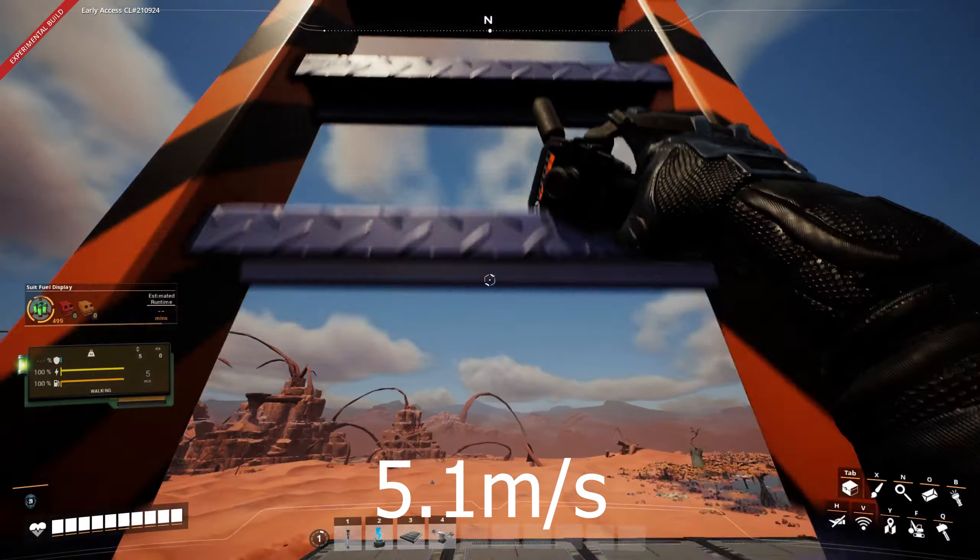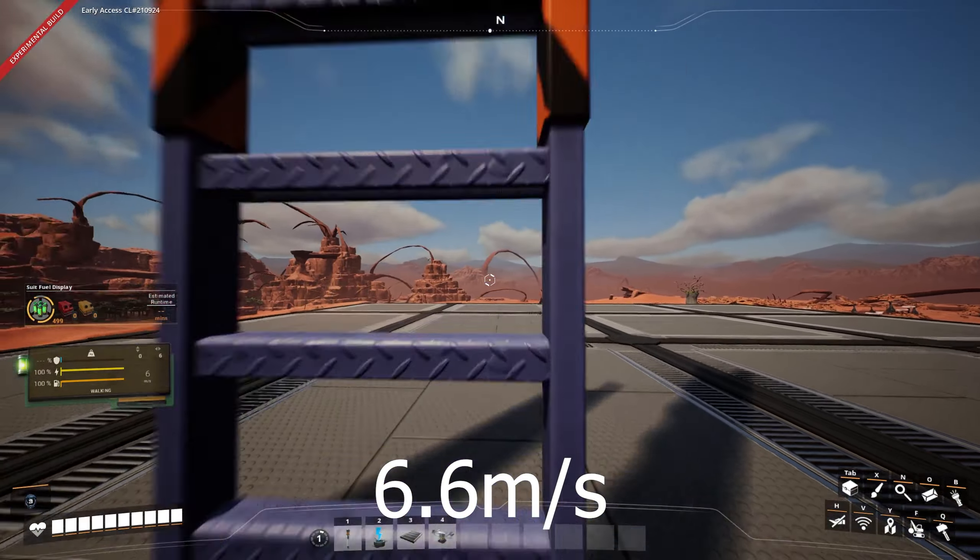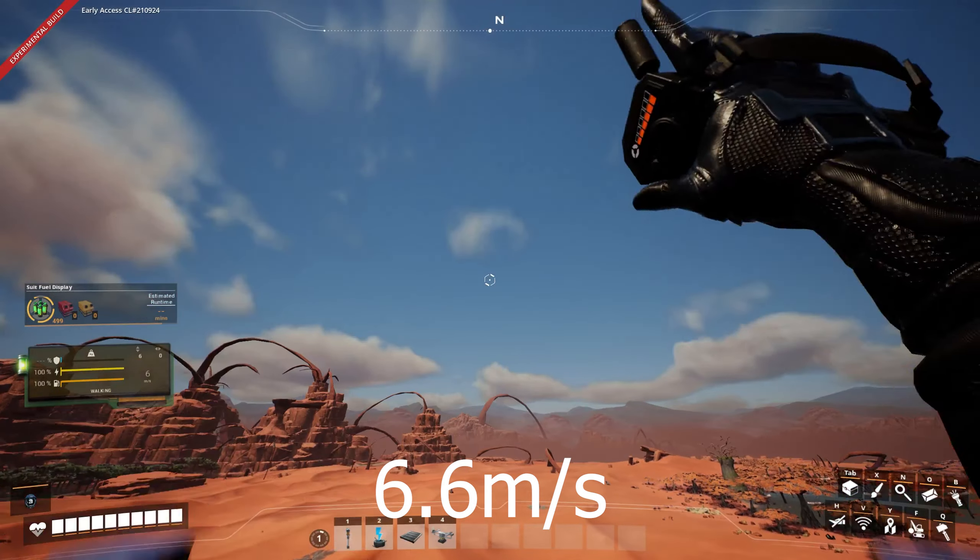The normal climbing speed is 5.1 meters per second. The mod creator, however, is working on a solution for that. Until then, the maximum speed is 6.6 meters per second, even if you add multiple modules.